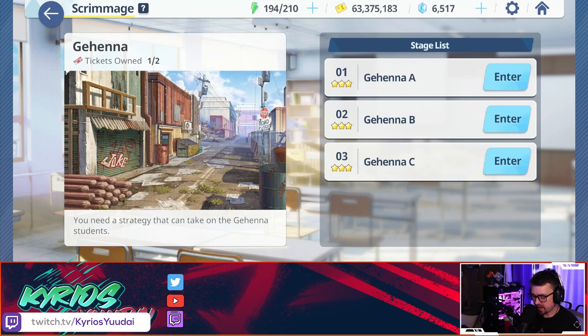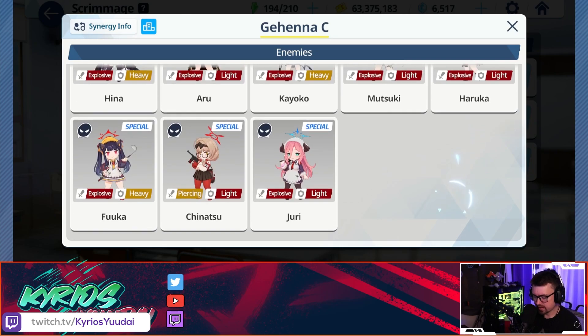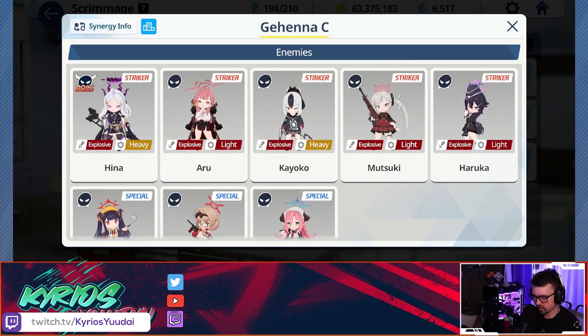First up is Gehenna, which was actually pretty hard — at least it was for me — with a very limited number of usable students. Looking at the enemy team, we have Hina, Haru, Kayoko, Mutsuki, Haruka on the front end, and Fuka, Chinatsu, and Inju on the back end — so two healers and crowd control. Now, some of these enemies have heavy armor and some have light, so our light damage will do normal damage against heavy.